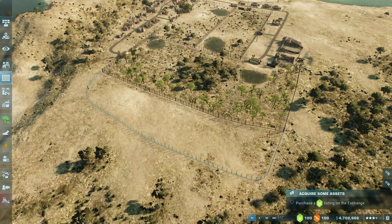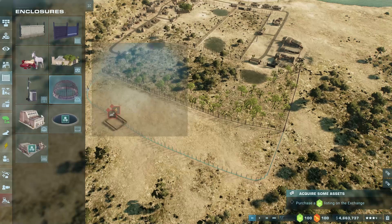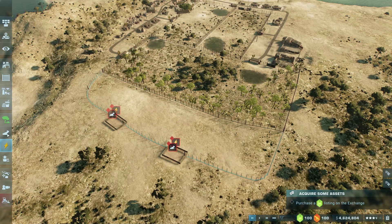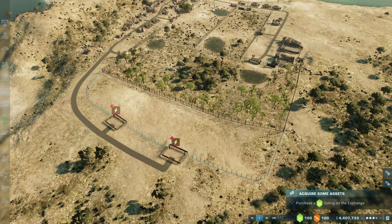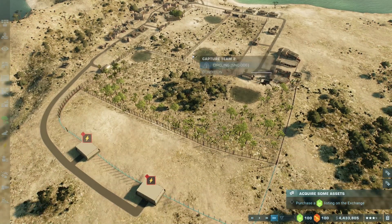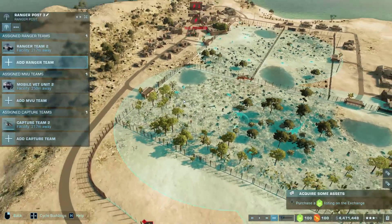So we'll do something like that, add a viewing gallery here, and another one here. Now what this is going to end up being is a massive herbivore pen essentially. Let's keep on going like this — boom. That will get guests over there. Let's go ahead and fast forward, and then we need to increase everything. Once this is built we can go ahead and open this up.